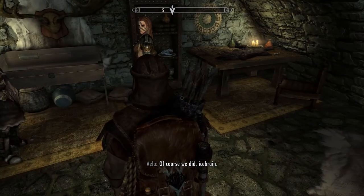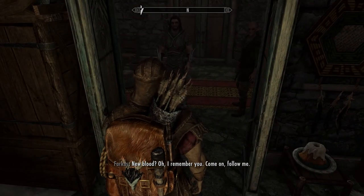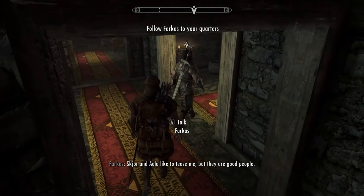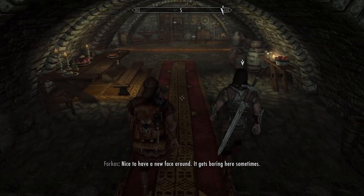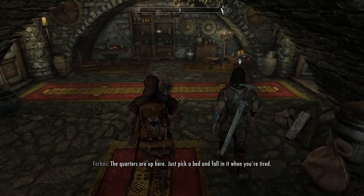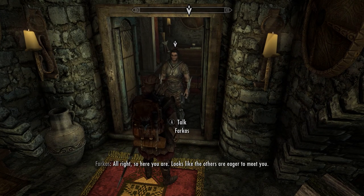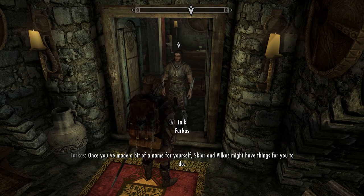Aela calls out: 'Of course we did, ice brain! Show this new blood where the rest of the whelps sleep.' Farkas: 'New blood — oh, I remember you. Come on, follow me. Skjor and Aela like to tease me but they're good people — they challenge us to be our best. Nice to have a new face around, it gets boring here sometimes. The quarters are up here — just pick a bed and fall in it when you're tired. Come to me or Aela if you're looking for work. Once you've made a bit of a name for yourself, Skjor and Vilkas might have things for you to do.'